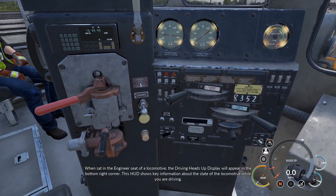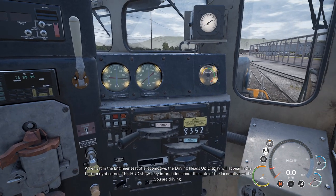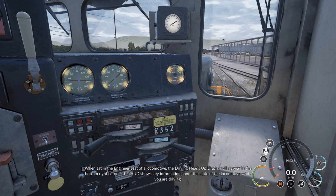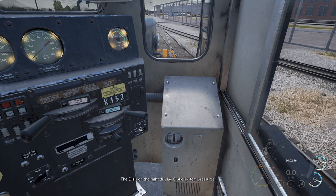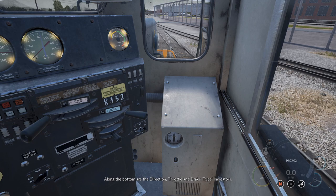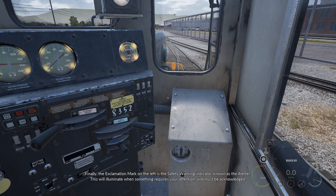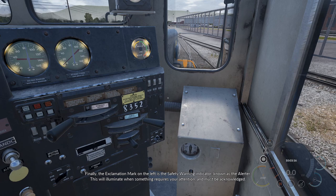When sat in the engineer's seat of a locomotive, a driving heads-up display will appear in the bottom right corner. This HUD shows key information about the state of the locomotive while you are driving. The dials on the right display brake system pressures. Along the bottom are the direction, throttle, and brake type indicators. Finally, the exclamation mark on the left is the safety warning indicator known as the alerter — this will illuminate when something requires your attention. Must be acknowledged.